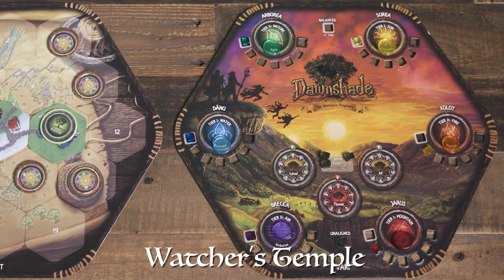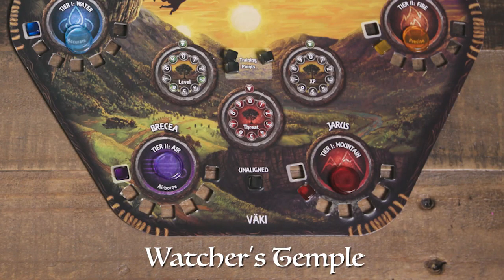If your alignment for two or more Watchers, but not all, is the same, then you are considered unaligned. This means you add one token for each Watcher into the bag, but this time you use the negative side of the token.